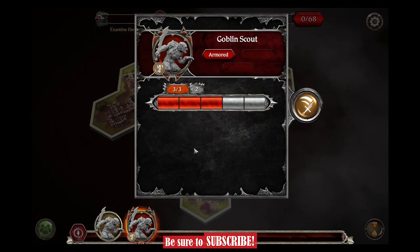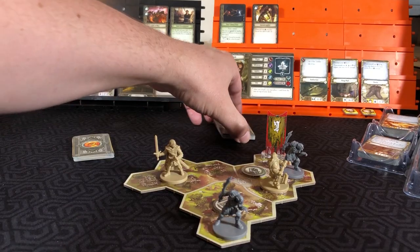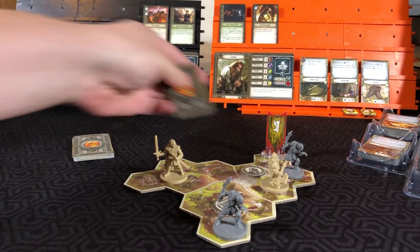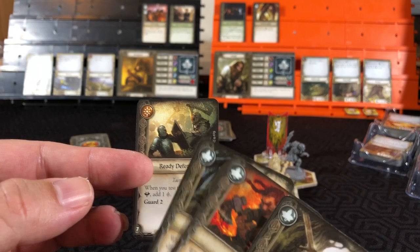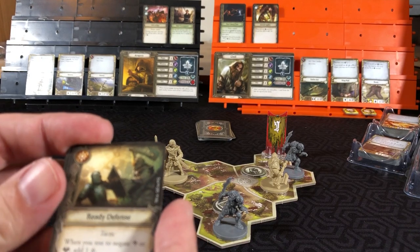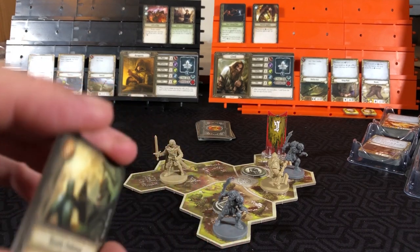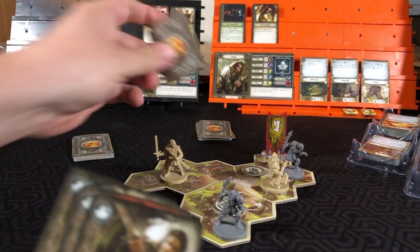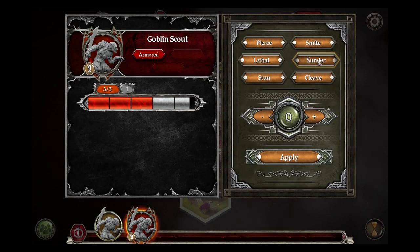See how nasty this guy is going to be - he's got 2 armor and 3 health. So we'll have Gimli do a might attack, getting 4 cards. The only success we got was the one we put on top of the deck, and we have no inspiration to help. So we've got 1 hit. With his ability we'll put that back on top of the deck. Going to the app, that gets a Sunder and 2 damage. Apply.